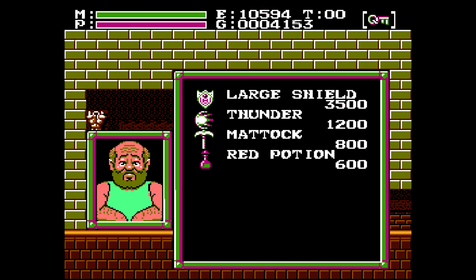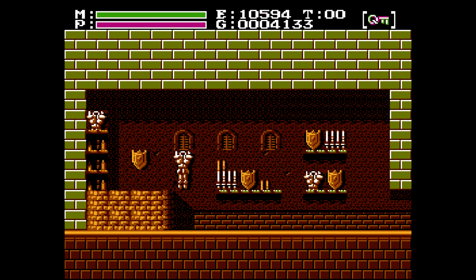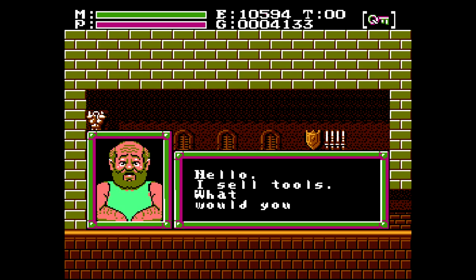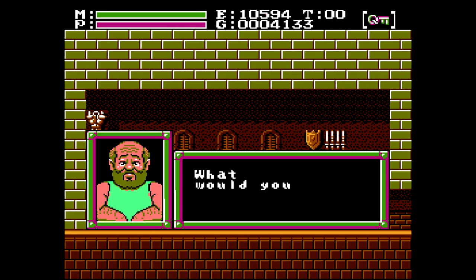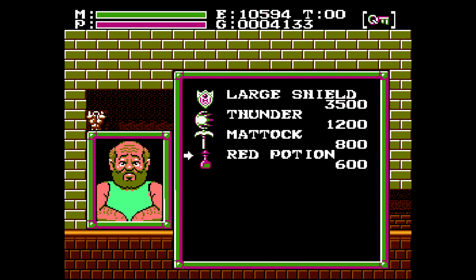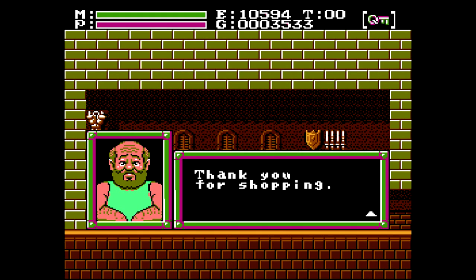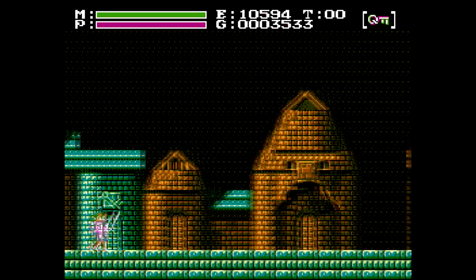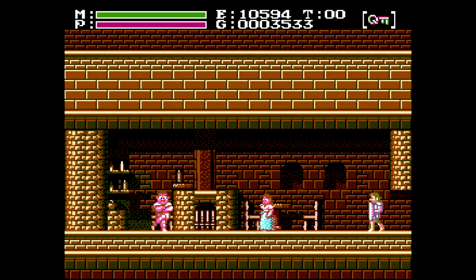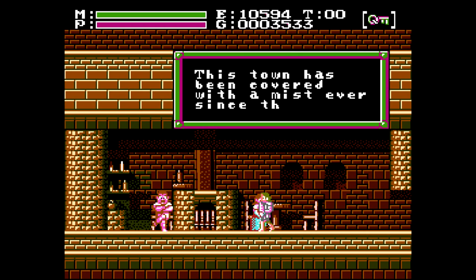We got a couple items you could buy here. A large shield that reduces magic damage by 75%, so that's pretty nice — that is if you didn't have the magic shield already, but if you do, not worthwhile. The other item there, the Thunder spell, deals 50% more damage than the Deluge spell, but it costs twice as much, so I don't think it's worthwhile. Maybe that's just me. There's also a Matak there, but I don't think we can do anything with it. Not to my knowledge anyway — I don't know why they sell it here. You can't go back to Apolloon to use the Matak there, so I don't know.